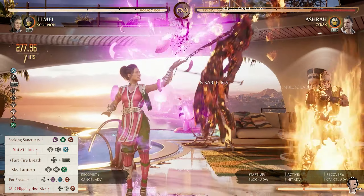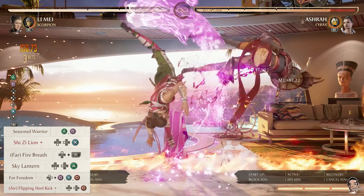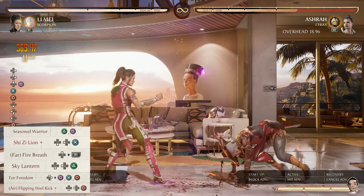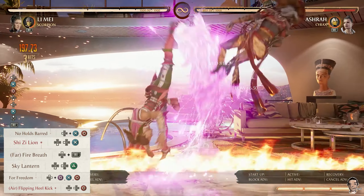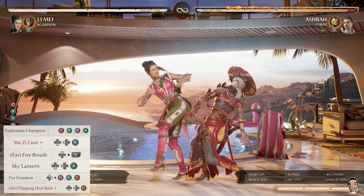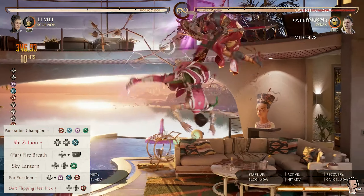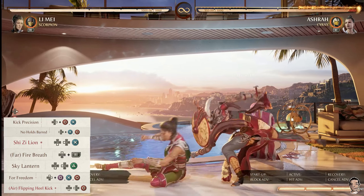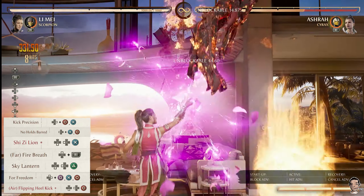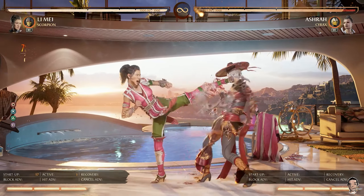It is very important to note that if you are not near a corner, use the far version of his fire breath. This will give you the most efficient and effective way to extend the combo with Sky Lantern. One thing to note is that you should micro-dash after Scorpion's fire breath connects — this will ensure that the Sky Lantern doesn't whiff. As you can see, even with one cameo usage this puts Li Mei in a three-touch situation, as every combo was doing well above 360 damage.